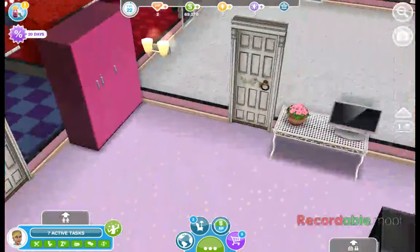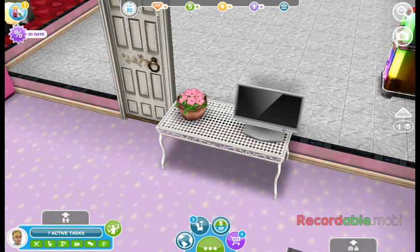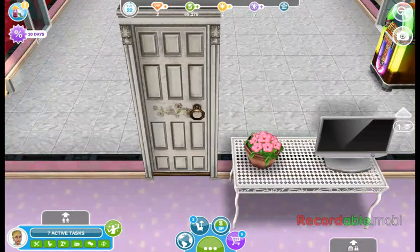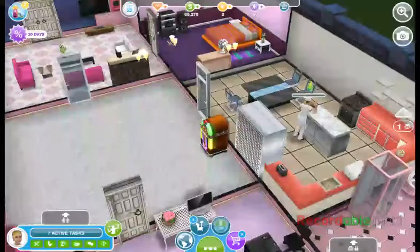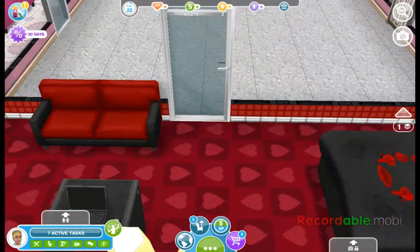There's a pink wardrobe here. And this is her TV with potted plants of pink roses. And it looks like a Victorian door here leading to the room. I decided to add glass doors here and here to the love room. So it's kind of cool, I like that.